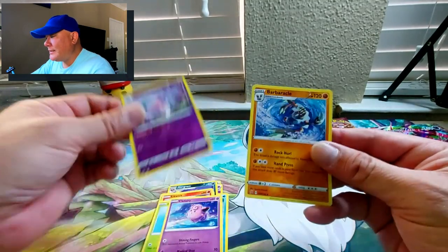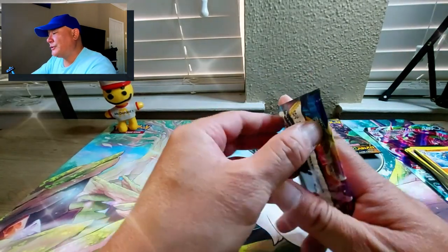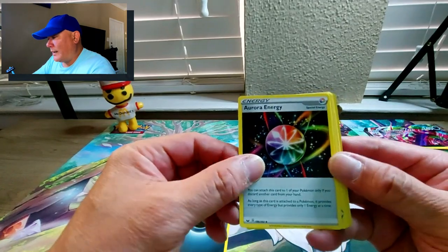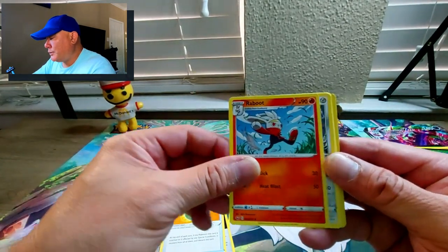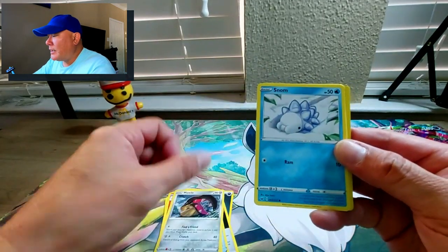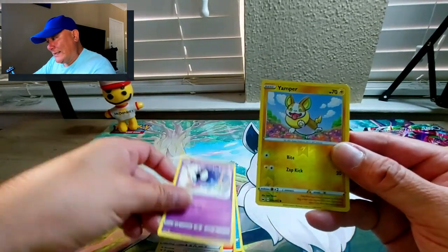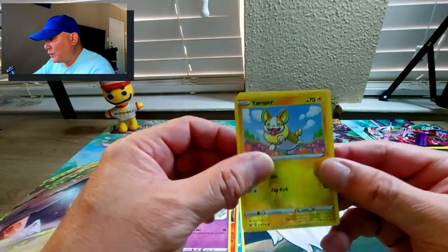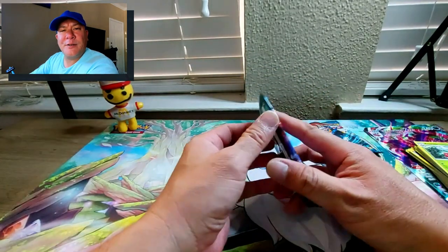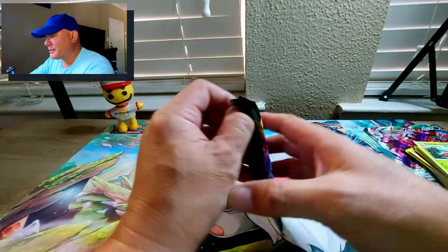Base set Sword and Shield - dark energy, Aurora Energy - another special energy. Lombre, Rookidee, Mawile - that is scary - Snom, Sizzlipede, Rookidee. Ghastly, Yamper. Reverse holo Yamper and the regular rare is Rose. And you can't even use the base set Sword and Shield cards in competition anymore.